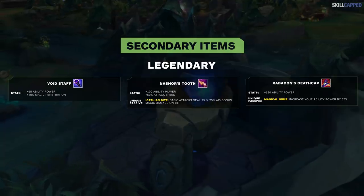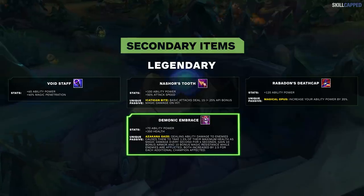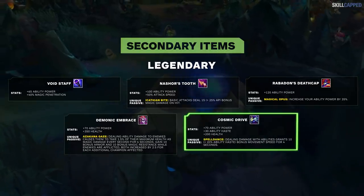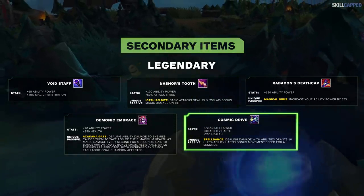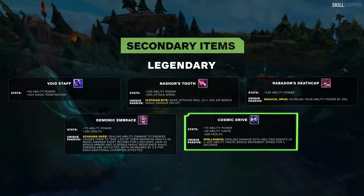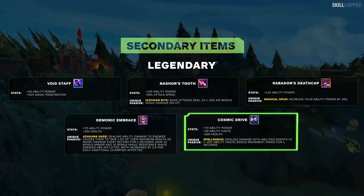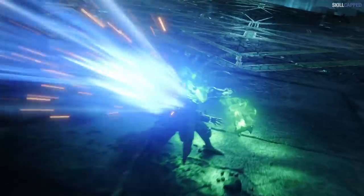As for AP legendaries, they remain largely the same as before. There are two new items to mention though. Demonic Embrace is a new AP bruiser item that applies damage over time much like Liandry's — while this DoT is on an enemy champion, you'll gain resistances, which increase based on how many targets you've affected. Then there's Cosmic Drive, which is very likely one of, if not the most overpowered items on this preseason patch. Any high MMR player understands the value of movement speed, and this item has permanent uptime on it. Unfortunately, besides Lillia and Taliyah, many AP jungle champions don't really benefit from this kind of in-combat movement speed — but it might just be so OP that you build it on everyone anyway.